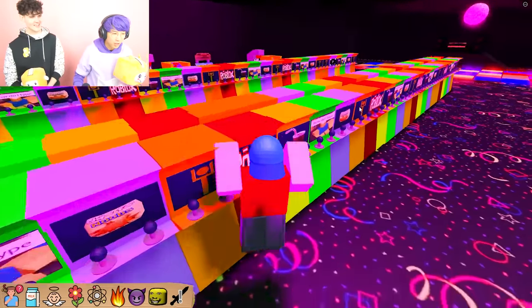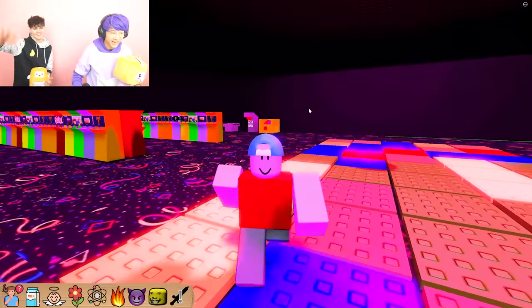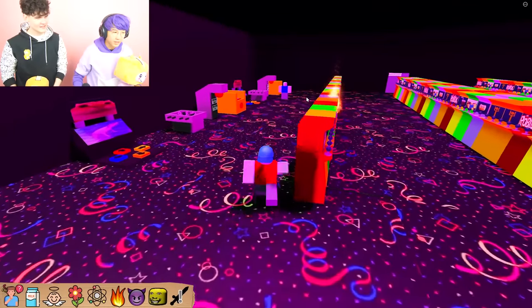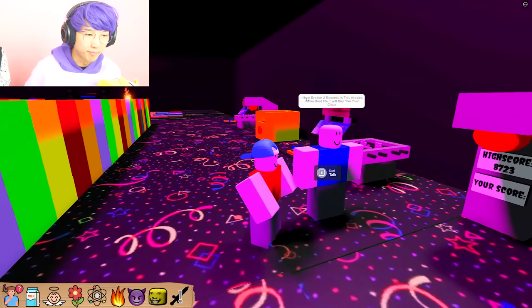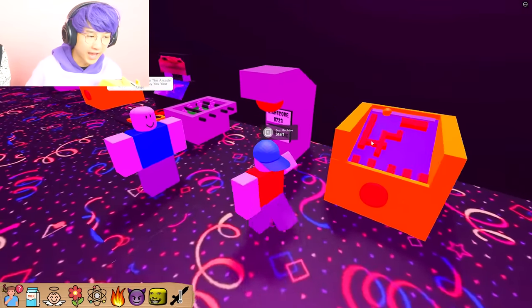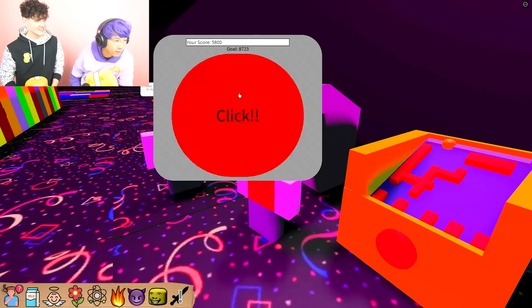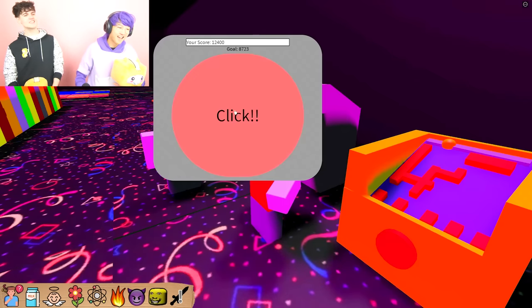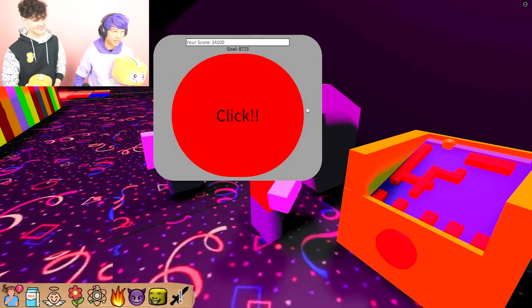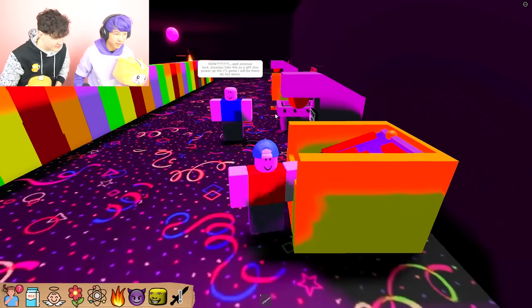Why is this on fire? Where's dad? Oh, disco dance! There he is — DDR! I'm going to talk to dad. He says: I've broken two records in this arcade — if you beat me, I'll buy you your chips. So we get to beat our dad at this game! Justin is a really good clicker. The goal is 8,000 — I beat him! Easy. It's probably like a 30-second timer. I did it! I beat one record. Take that. He said how? Amateur luck — anyway, take this gift, also a power up in the game. I beat one record, I have to beat two records.